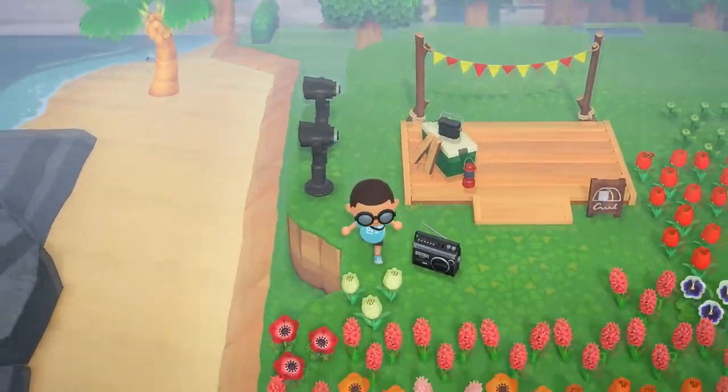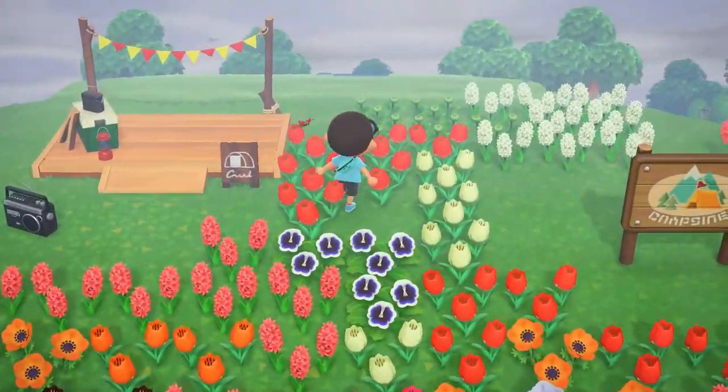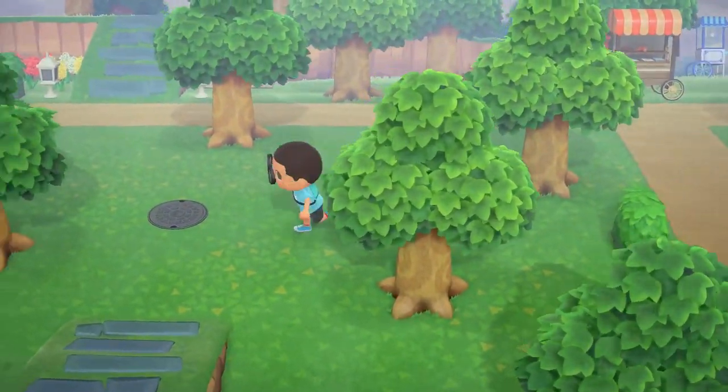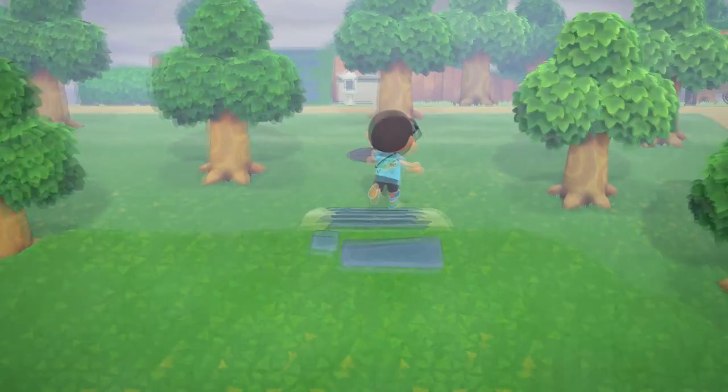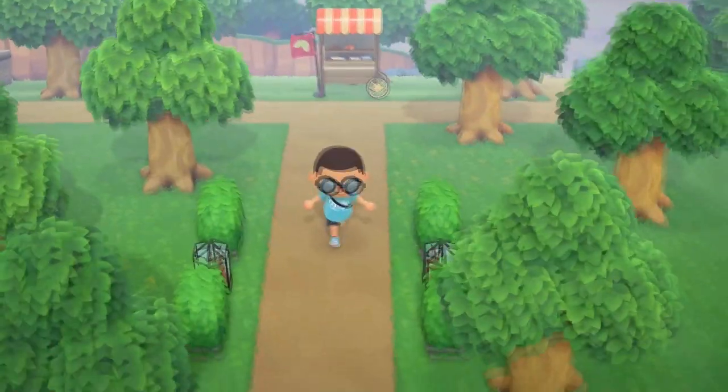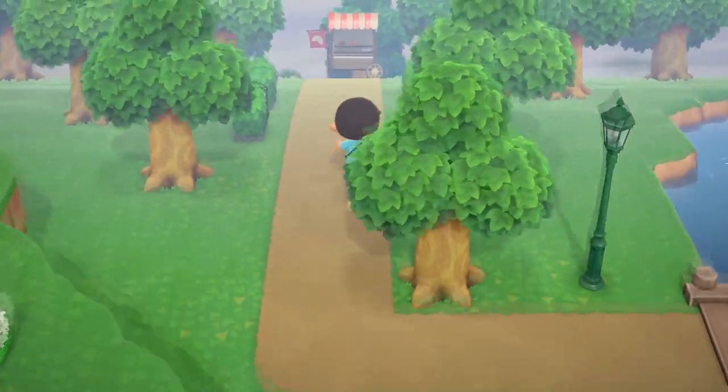I have a manhole cover and a nice incline in the back of a cliff — I didn't know you could do that, and that is awesome. Two terrariums, a nice little pathway. Everything is connected.